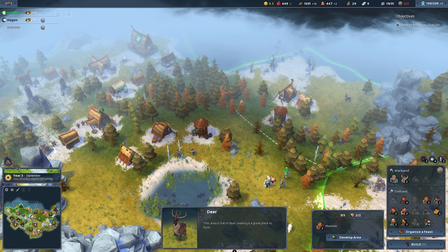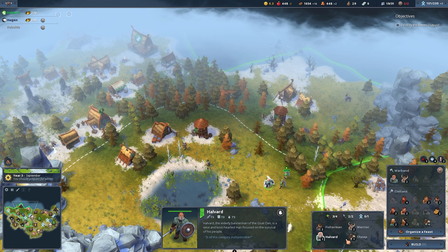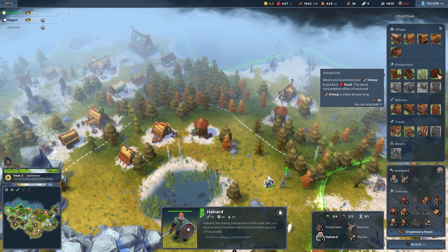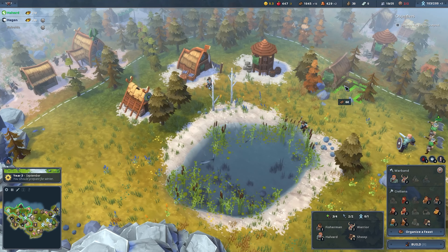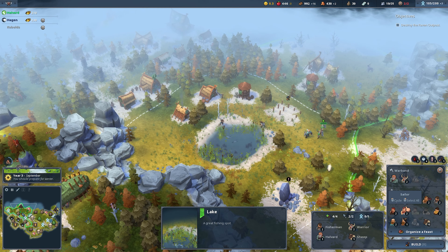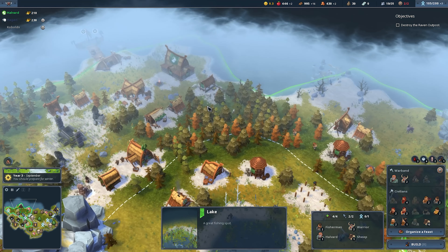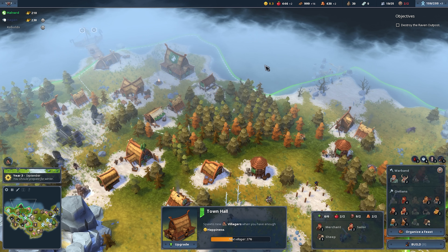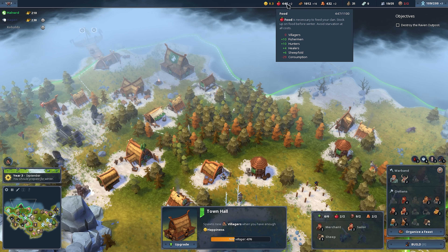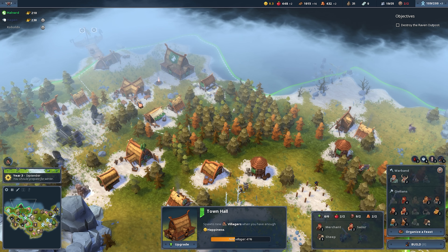Let's develop this one and we can get a sheep fold there. Then we can put sheep in there — we need a builder though, and we don't have anybody to build. As soon as we get that — look at that, we have production again! We have food coming in. We can't build a trade route until we have coinage, which is down here.